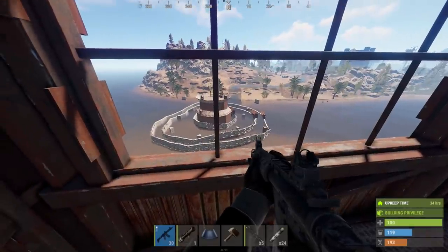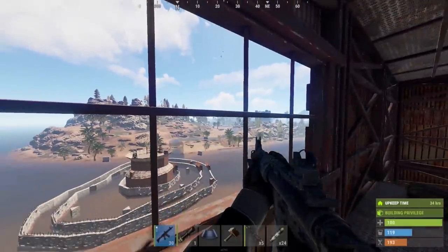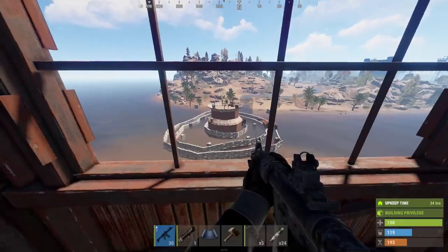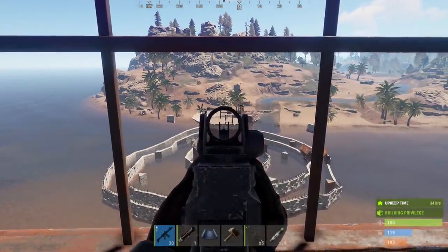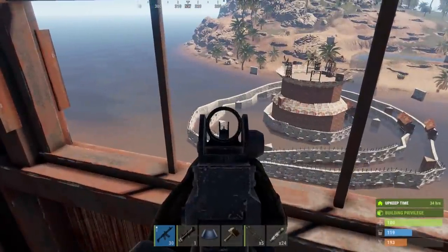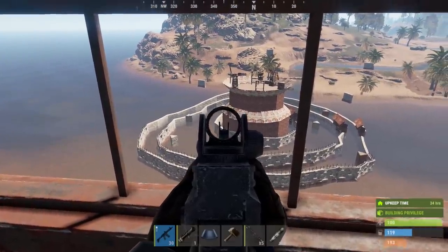Okay so here's the base I'm going to be taking out. Airdrops are coming in, two of them pretty close by. This always happens when I'm about to raid, but we should be okay for counters. I'm pretty prepared. They have the SAM sites up so we don't really have to worry about helicopters, and I'm bringing an auto turret - planning on taking the TC, setting up the auto turret, and then we'll be pretty much guarded from all counter raiders.